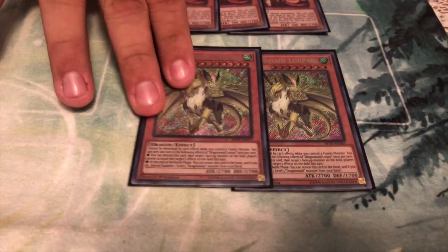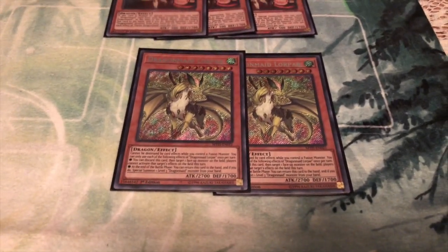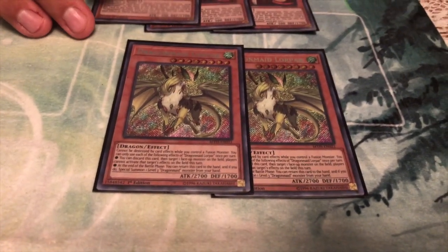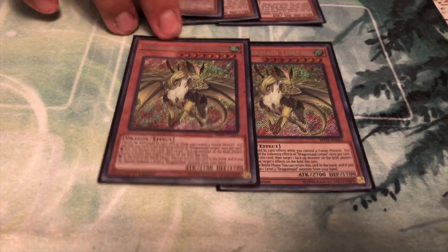On top of two Lopar. She's basically an on-your-turn-only Effect Veiler if you decide to do that. I can see why they did it — they don't want too many crazy hand traps going around. So she's only fine at two for now, for having multiple targets for the level threes.